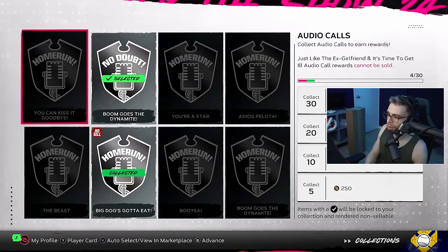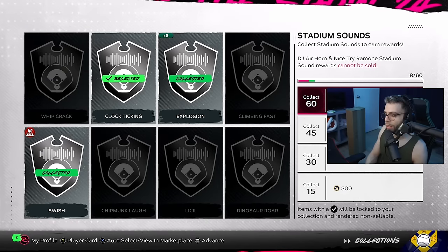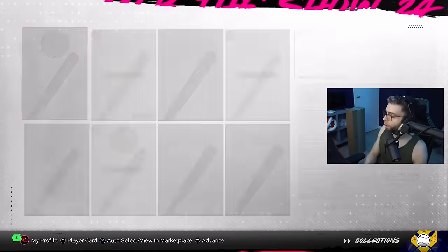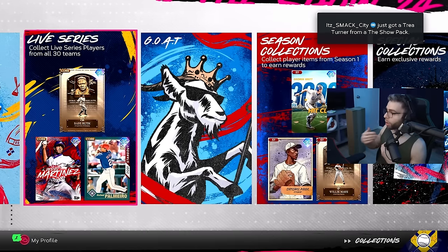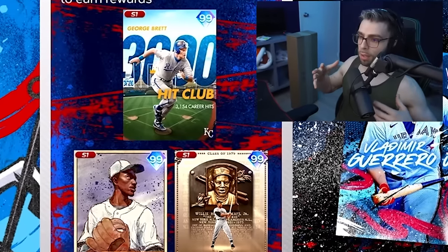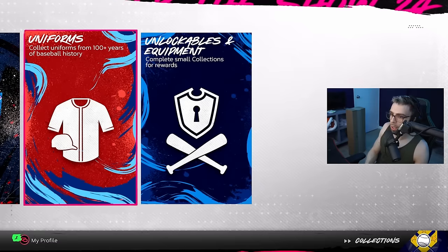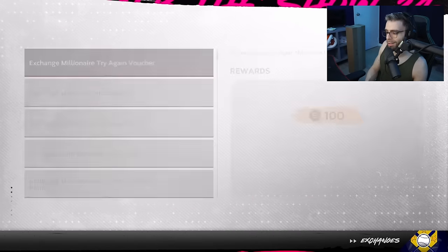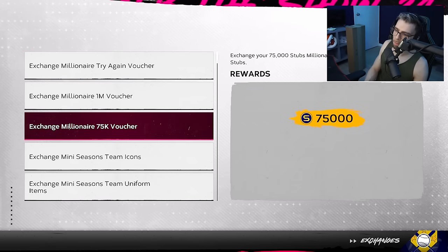Every stub counts. If you just play the game passively, collect this, get these stubs, and then use them to flip. You can make a good amount of money in this game if you put the time in. I haven't started flipping yet but I'm no money spent this year — I'm right here with you guys. Also, if you open a millionaire pack and get a 'try again' result, go over to Exchanges — you get 100 stubs from that.